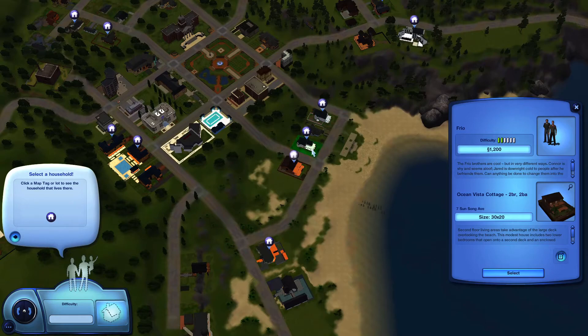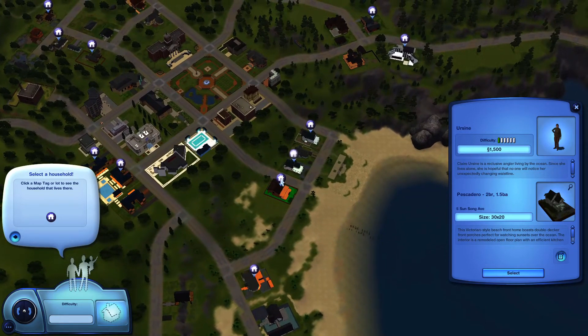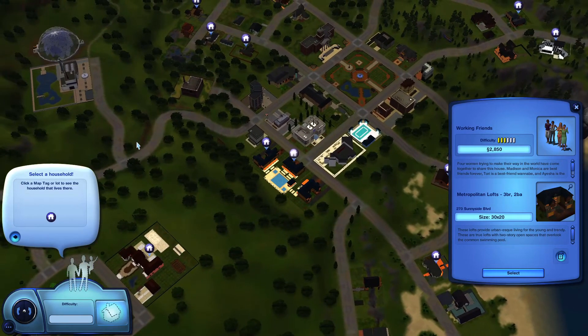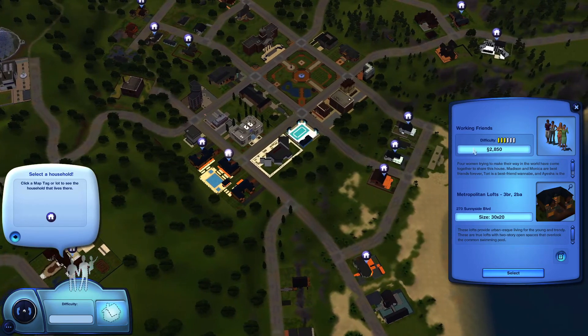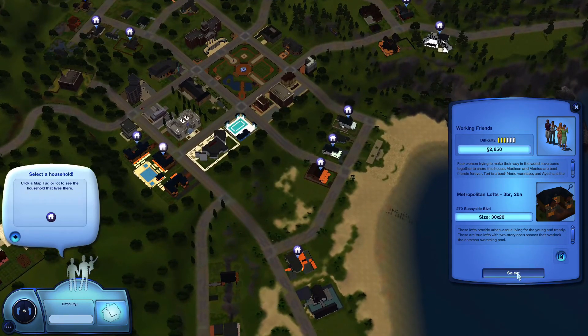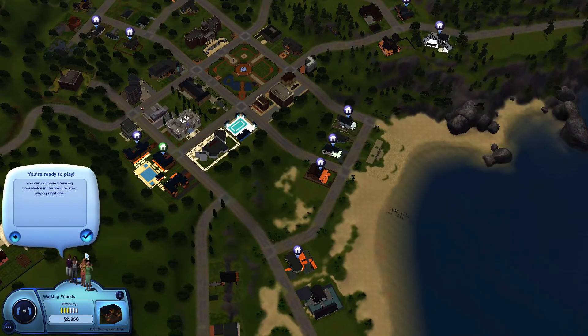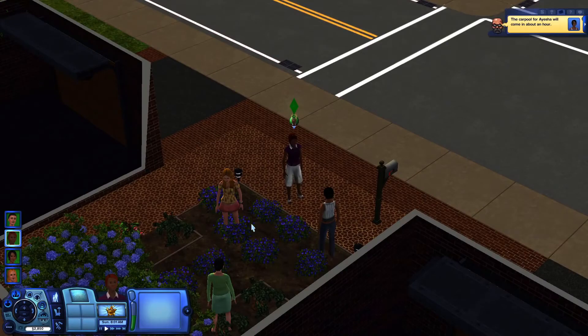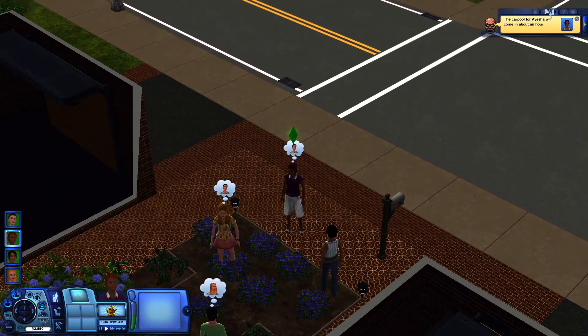We're just going to see what we can choose from here, see if we can find a family or whatnot. Let's try this - it looks kind of interesting. We're going to go ahead and press select here and go to the house right now. It's going to do this loading thing. Alrighty, we have loaded in.